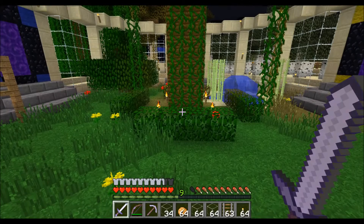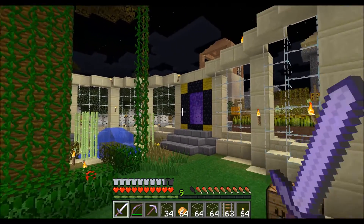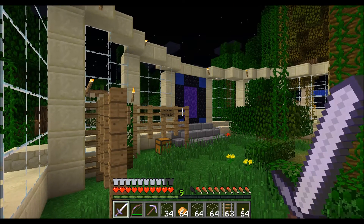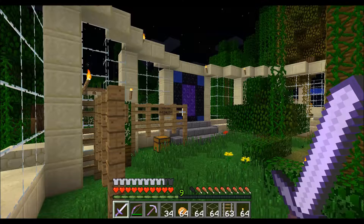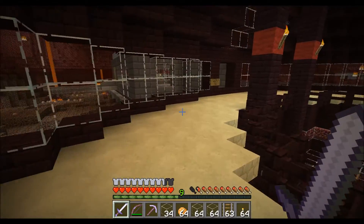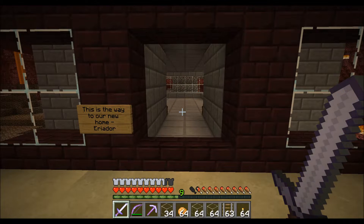Welcome to the first episode of Let's Engineer. Today Minecraft 1.5 came out and we want to leave the area of our server which we've played on for about half a year, and move on to a new continent called Iriador. Right now we are at the nether hub of our server and we're planning to build a long rail track from here, going over a thousand blocks so we can reach the new continent.